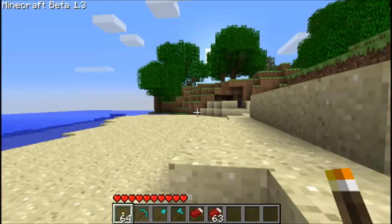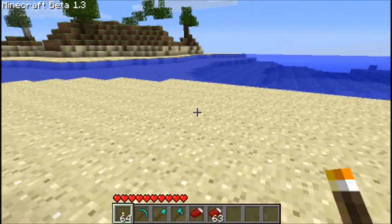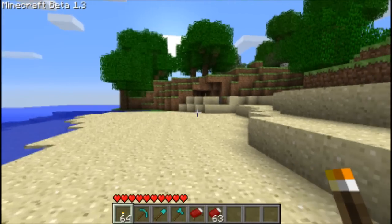Now when you spawn, for some reason I don't know why, you spawn with 64 torches, a diamond pick, a diamond shovel, and a diamond axe.